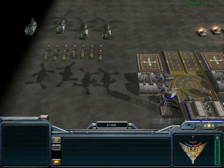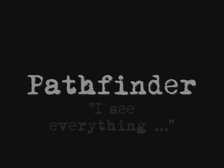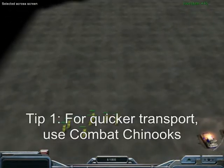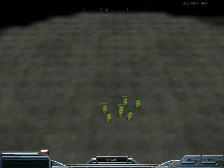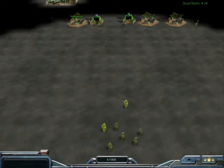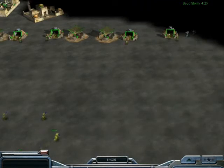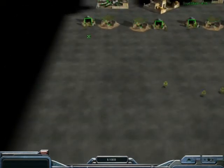Taking on a GLA is way easier than taking on the Chinese. The GLA uses stinger sites and you can take out stinger sites with your Pathfinders. You can also transport them in your Combat Chinooks so they don't get ambushed on the way. And of course, a sniper will be watching somewhere, but if he shoots a Pathfinder, he will be shot back. Now just attack the stinger sites and get rid of the tunnel network defenders and RPG Troopers.